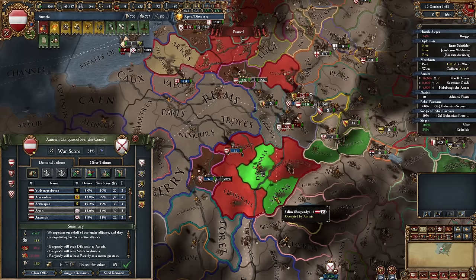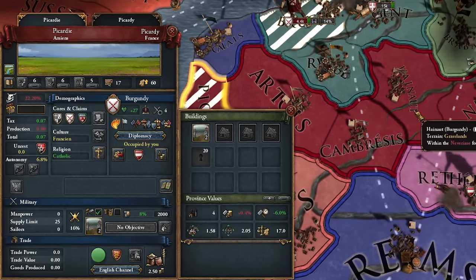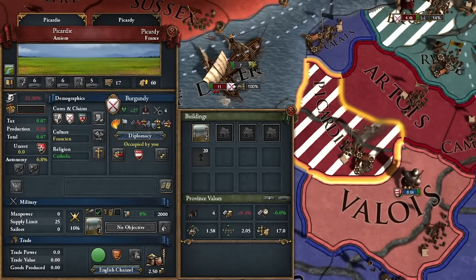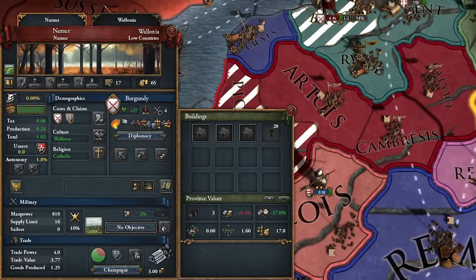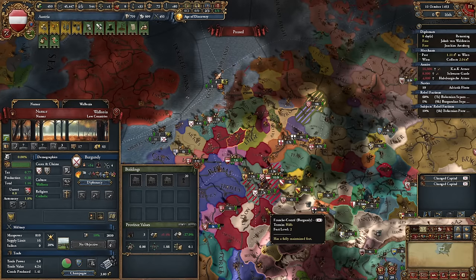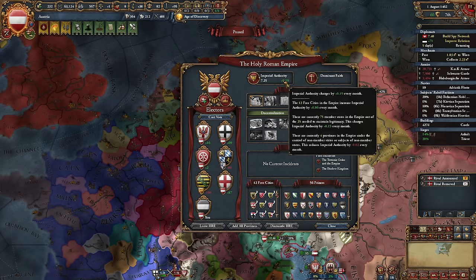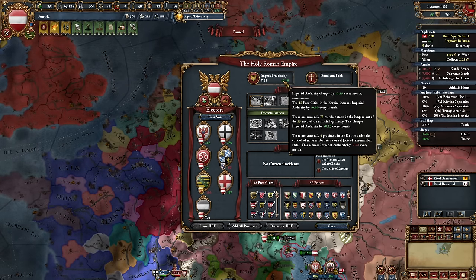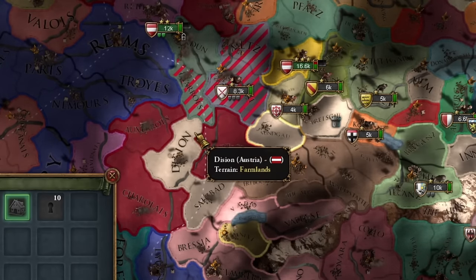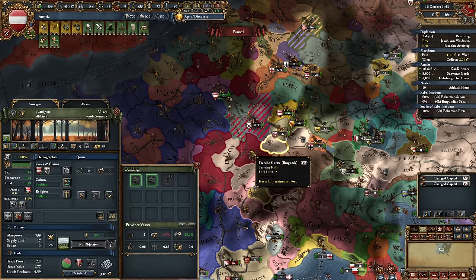As a result of this war I take these two provinces and release Picardy. Even though the province was under my occupation, its development level was raised to 17. After losing this capital it moves to the place with the highest development level — usually, but not always — and it landed in an imperial province, making Burgundy part of the empire. This gives me a significant increase in imperial authority, mainly because Burgundy previously controlled a lot of imperial land. I immediately start improving relations with them.